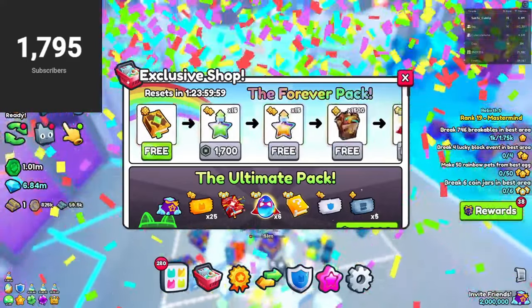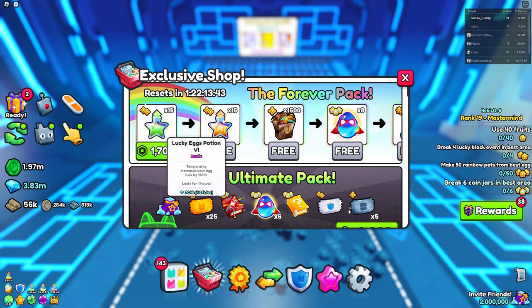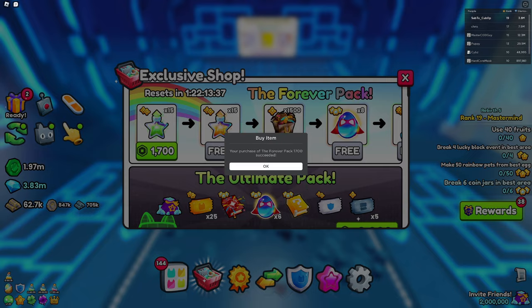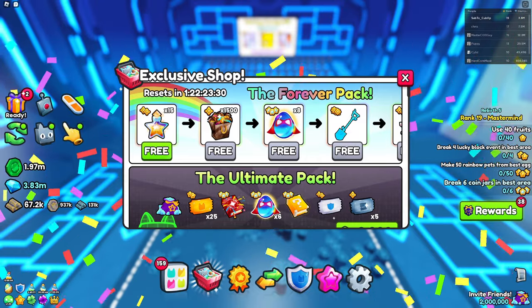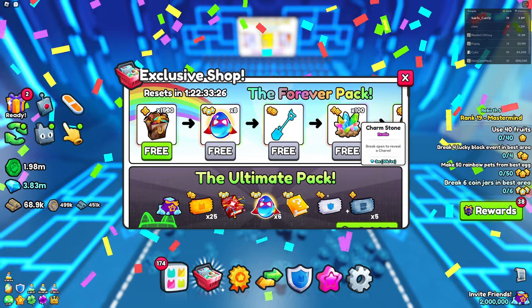We also get a lucky 8 book, and then there's a final paywall that I purchased for 1.7k Robux. First of all, we get 30 tier 6 potions and then bundles of items.